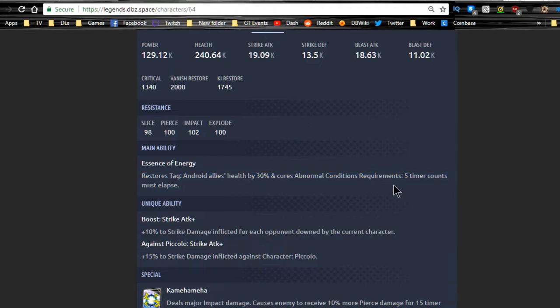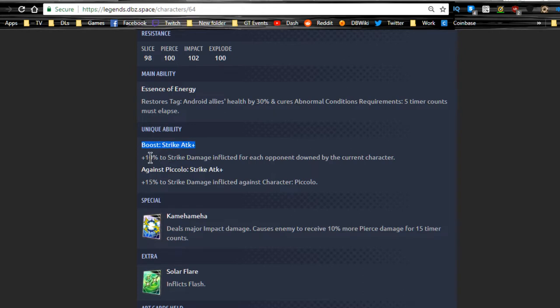He'll be a really good unit if you're running an Androids-type team, which will come up for special events. If you're running Android 17 and Android 18, having this Cell might be key to beating certain levels, especially when units are over level 1000. His unique ability boosts strike attack by plus 10% for each opponent downed by the current character — so you want other characters to bring opponents' health low, switch to this character, and increase that damage.